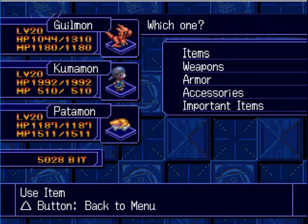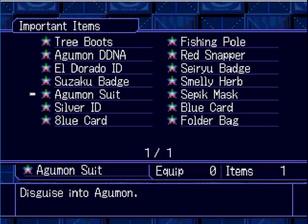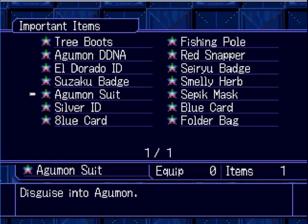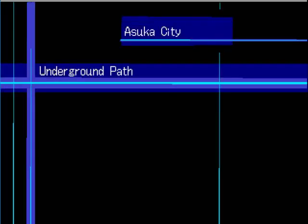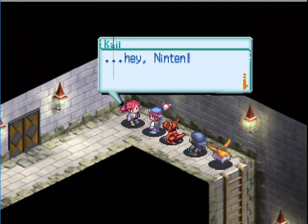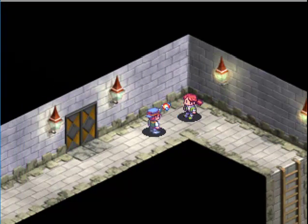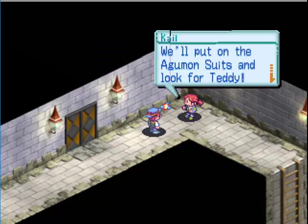I just want to point something out about the Agamon suits we got — we got two of them. We're going to take these as important items. You have one Agamon suit. Why? Because. Hey, Ninten. So, how can we take a video on? Hey, take a look at what I got. With these, it should be no problem. We'll put on the Agamon suit to fool Teddy.